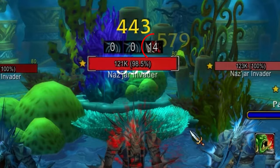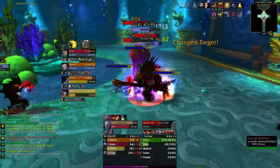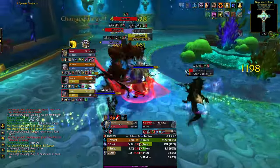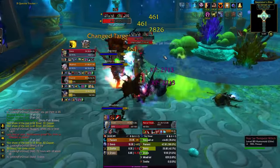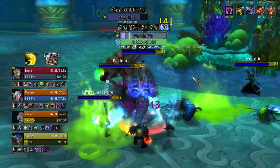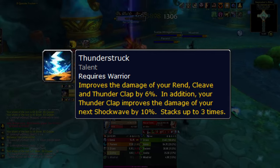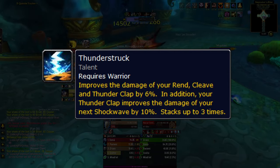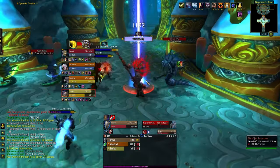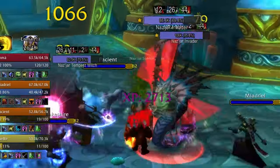Straight after the charge, put Rend onto the target. If you're fighting multiple mobs, immediately Thunderclap, which will spread Rend onto all other mobs because of the Blood and Thunder talent. Every subsequent Thunderclap will refresh the Rend duration on all targets as well as adding a stack of Thunderstruck, which increases the damage of our next Shockwave by 10% per stack. The Thunderstruck talent also boosts AoE damage by buffing Rend, Cleave and Thunderclap damage by 6%. To make sure Rend doesn't drop off, I use the Plater Nameplates add-on, which clearly displays all of my debuff timers on the target.